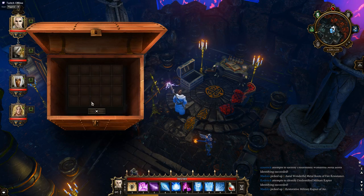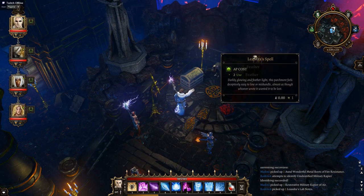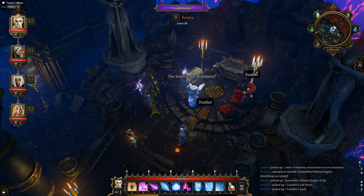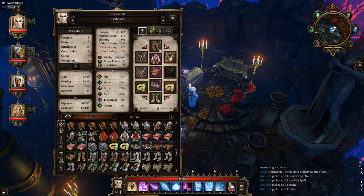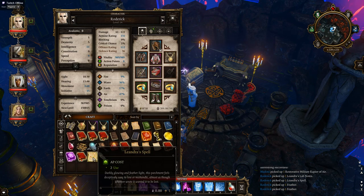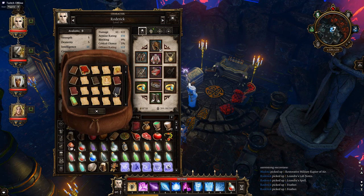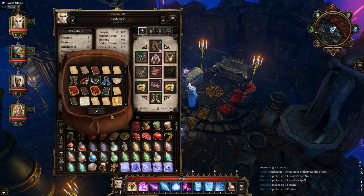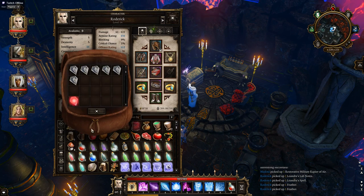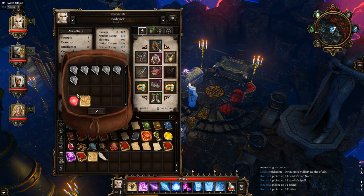Send that to Medora as well because we can't take the weight. Leander's lab notes, Leander's spell, The Seven Grant Abundance — there we go. I need to find somewhere safe for that. I have known that to disappear in one of the saves that I had — it completely vanished, and I came back here to find it again and it wasn't here. So I want to keep that safe.